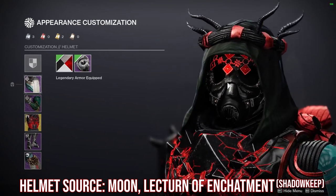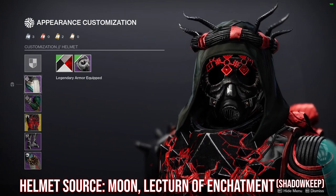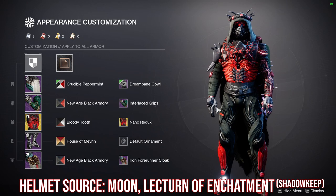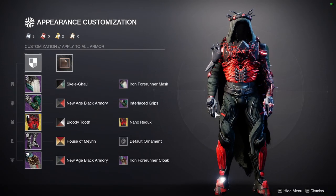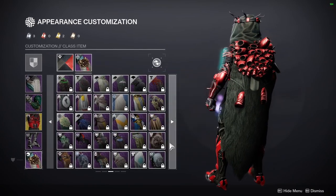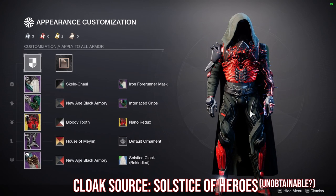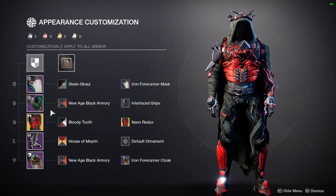I think this helmet looks really cool and is thematically fitting because SIVA really starts to destroy the person within — so this helmet showcases that there's nothing inside, it's just hollow. The no-face look for the hunter is very menacing. The second version isn't that different; it's just the cloak that changes, and that was a close second.